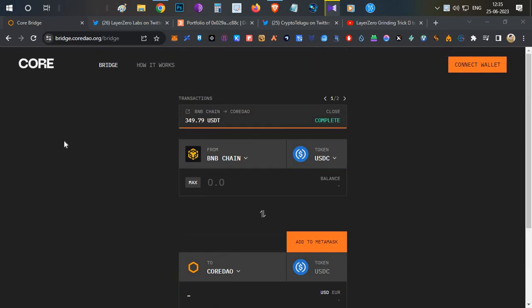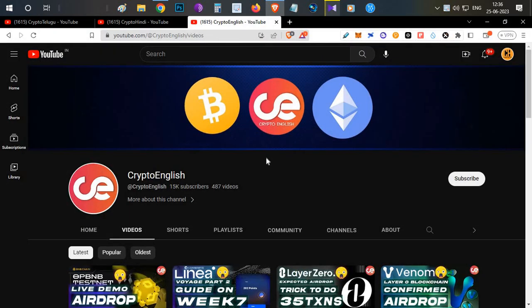We'll activate the new chain, do four bridge transactions on Layer Zero, and also do one new DEX transaction on zkSync Era. Everything will be covered in this video, so watch till the end.